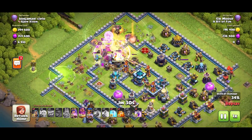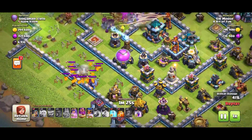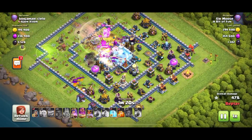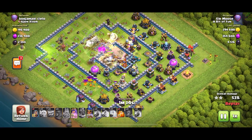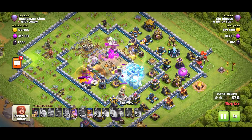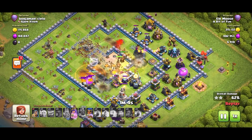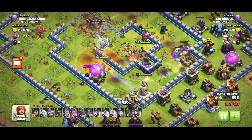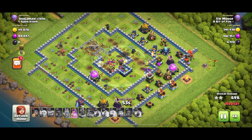I've decided to put the Royal Champion in to help out because I couldn't think of a safe place for her to go — so she's just helping with the main attack. Those nasty lava hounds, and I forgot to poison them. I always forget to poison things, seriously. Those lava hounds are just being a menace and I let them get away with it. Finally I realize and put the poison spell down — and I miss all the lava pups. One job, Sir Moose. But anyway, the Town Hall's down.